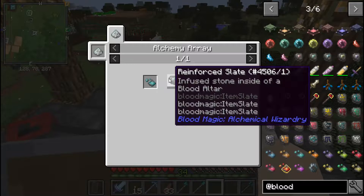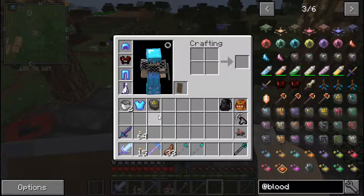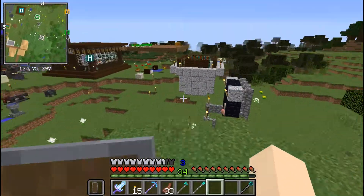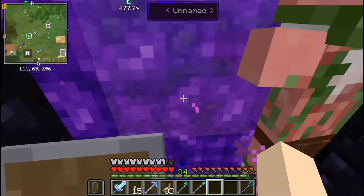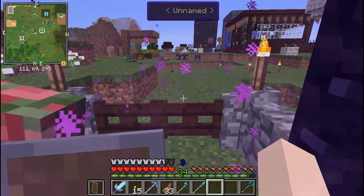Since we're going to be making other slates I want to see which sigils we can make out of tier two and tier three. We have divination, we don't have air - air is a reinforced slate. For that we need a ghast tear, so we're going to have to go kill a ghast. I'm looking forward to that. What up pigman? Yolo, let's go hunt down a ghast!